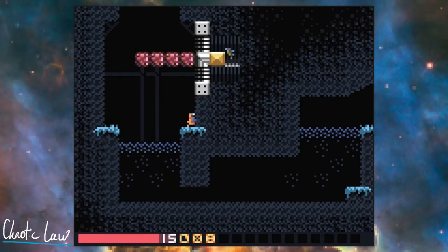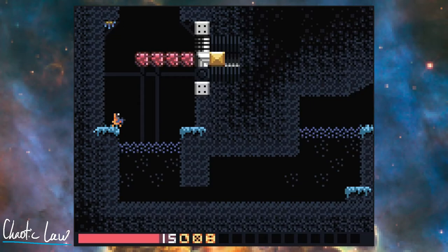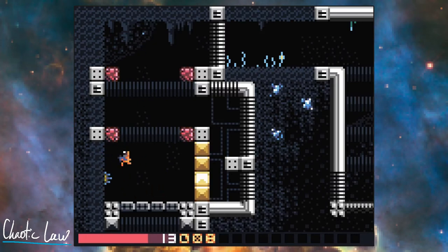Thankfully we do have this creature, so we'll just let him out. As he crawls across and over the ceiling, you'll want to do a damage boost off that and execute a double jump, and you'll execute another damage boost up here, then you can use the double jump and hookshot to get across as normal.